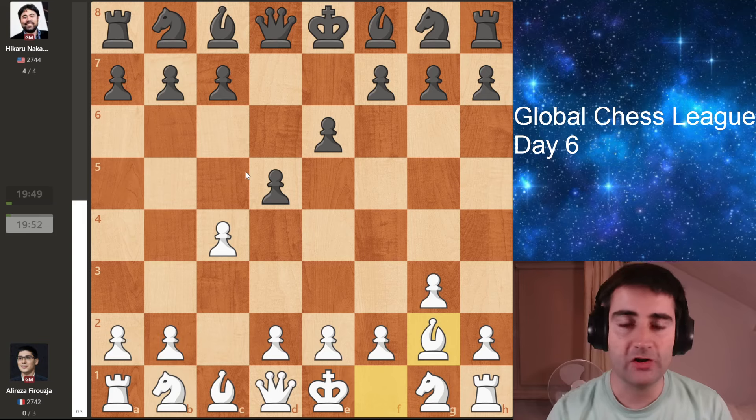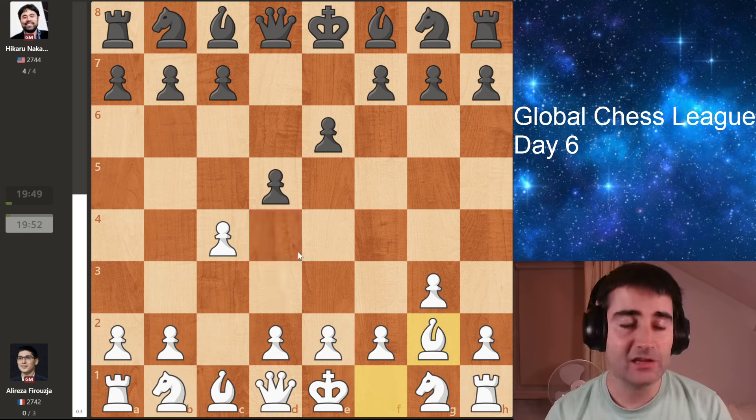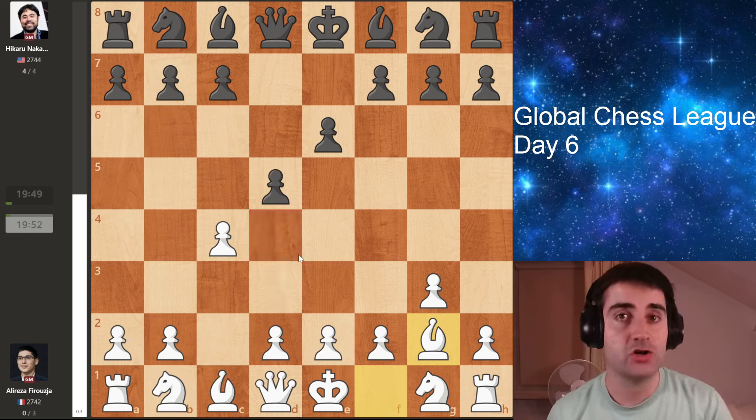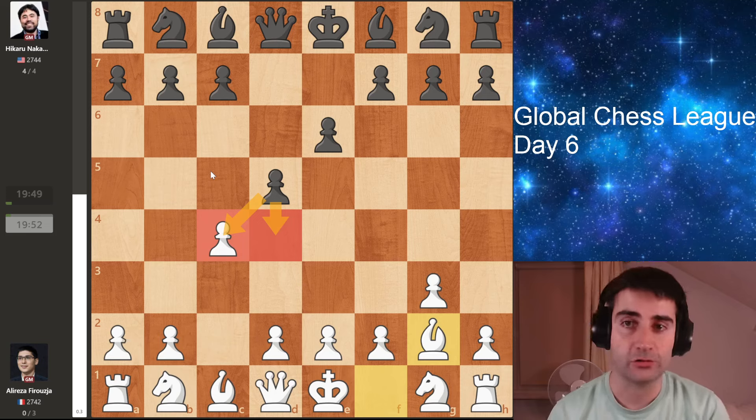With this move, he's starting the anti-Catalan. Usually if you play the Catalan, you have a pawn on d4. But here white is delaying the move, and that does give black some extra options. For example, sometimes black can take this pawn over here, or push his own pawn to the d4 square.